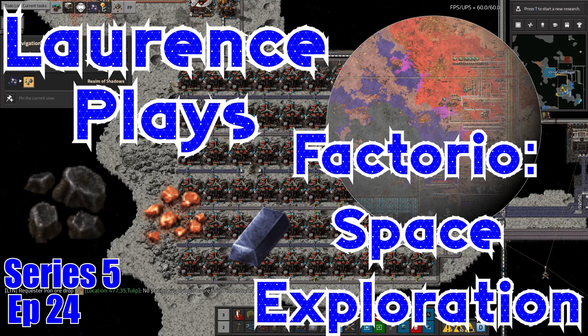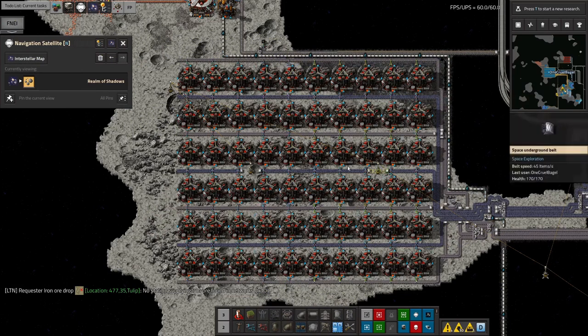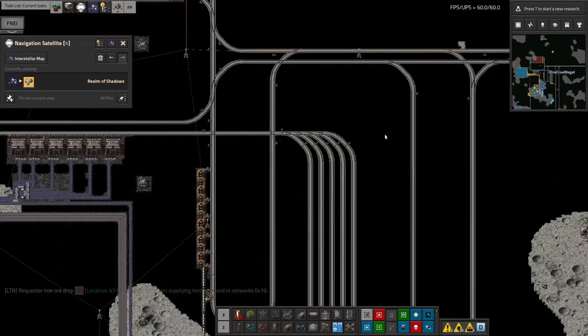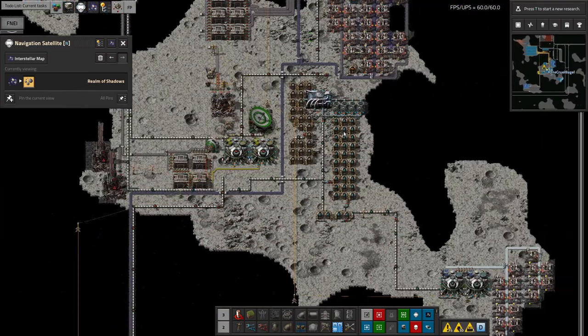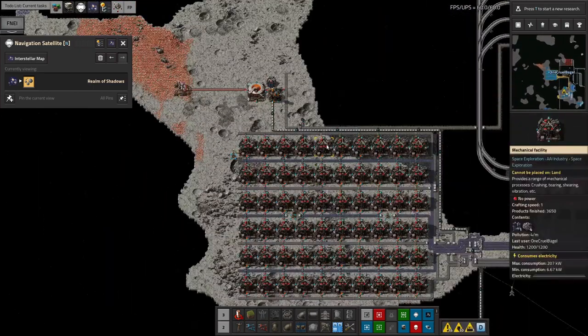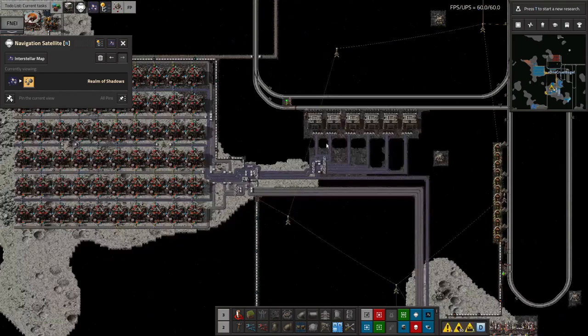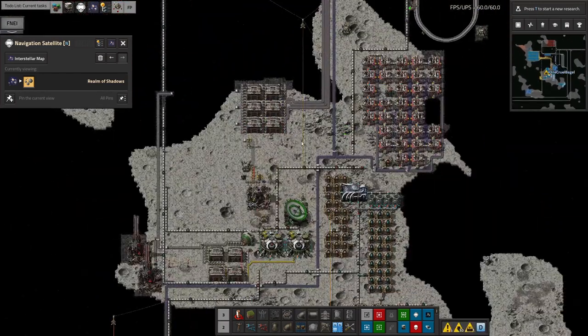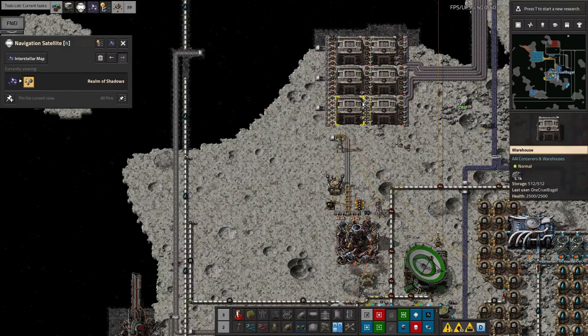Welcome to Lawrence Plays Factorio Space Exploration, where I've just noticed a bit of a problem. This is my massive Naquium collecting and crushing facility out in Realm of Shadows, one of the distant asteroid bases. I've just realised it's run out of power, which is a strange thing to have happened, because it hasn't had any problems in the past. The way this gets power is that a spaceship lands here with a big beam receiver and heat exchangers on it.